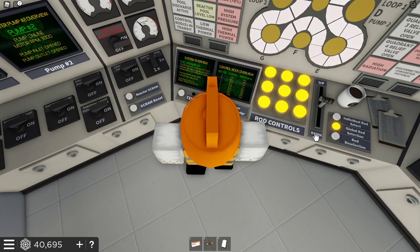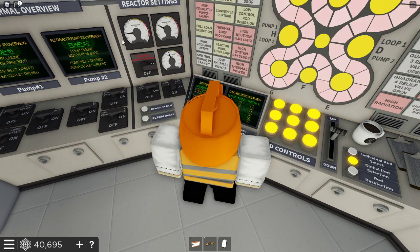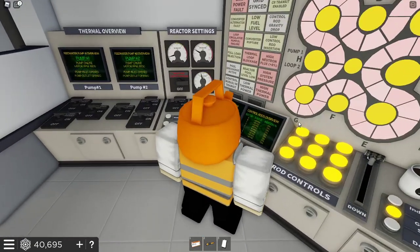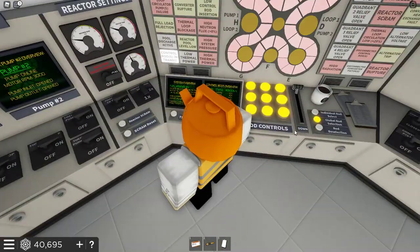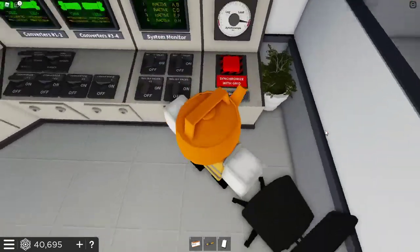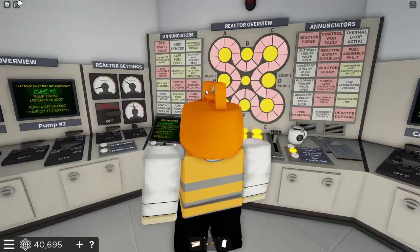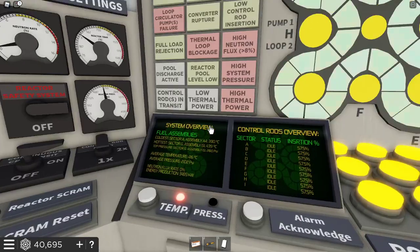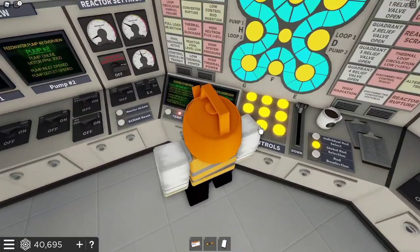We're seeing an issue with the neutron rate. So we're going to stop raising the control rods and let that fall. Bring it back up and keep our eye on the pressure - starting to enter what could be considered hazardous levels. This is very much red - a light red, which is not good. We don't want it to be that color. The temperature is dropping too.